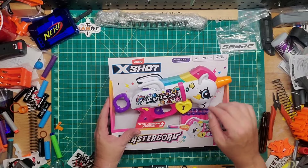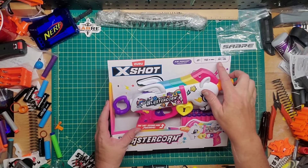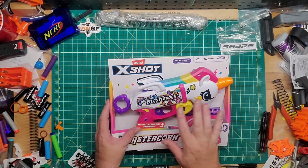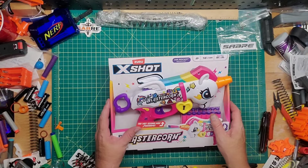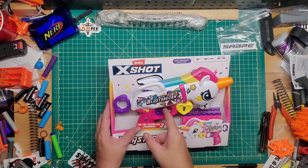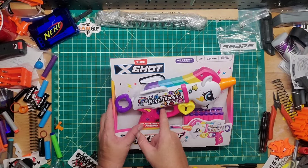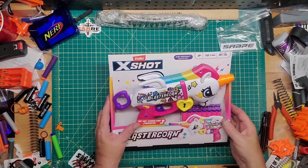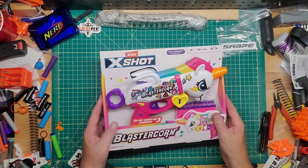It comes with 16 of those, and it says it shoots up to 98 feet, which is a pretty big claim for a pistol this size — a single shot. We'll see. This blaster does have a slight gimmick: when you push on the trigger it slightly flaps the wings. Interesting.